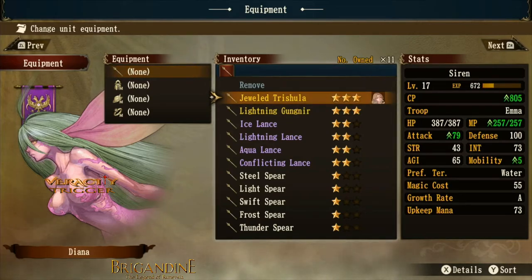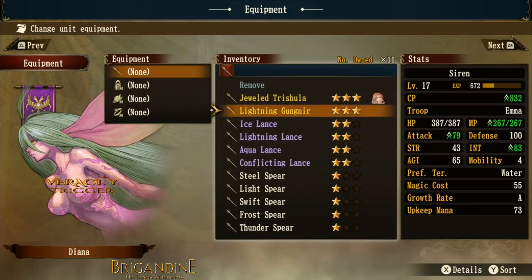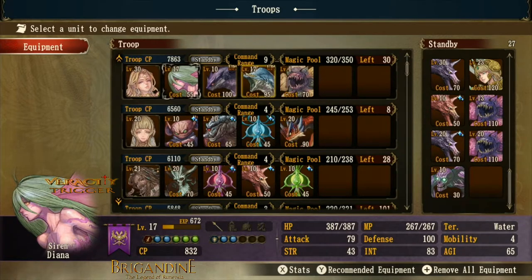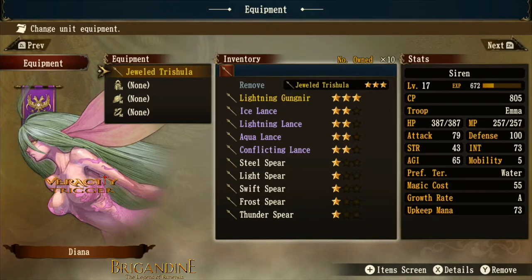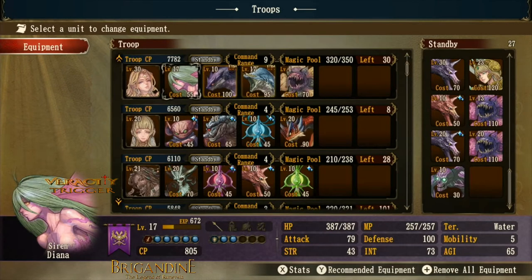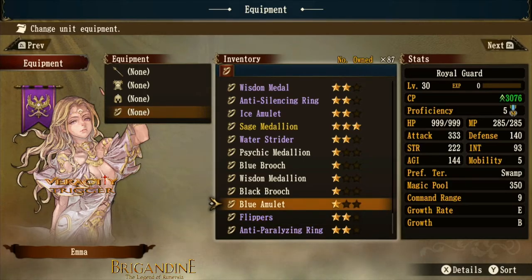Swapping the jeweled trishula onto the siren gives her more attack, and with the lightning gungneer you could stack blue and green orbs, making the siren proficient at fighting blue opponents like a blue dragon or Rubino. You might also want to give a siren more mobility so she can get into battle easier. That's worth noting when building this unit.